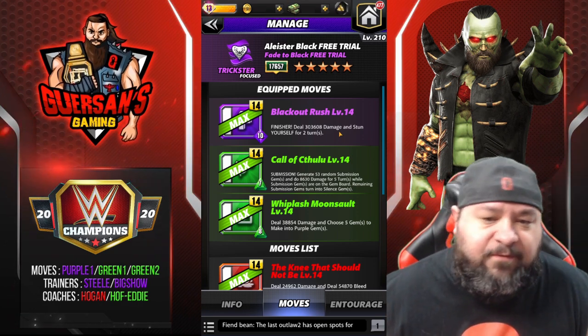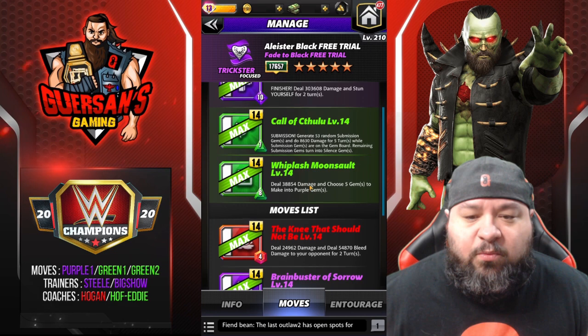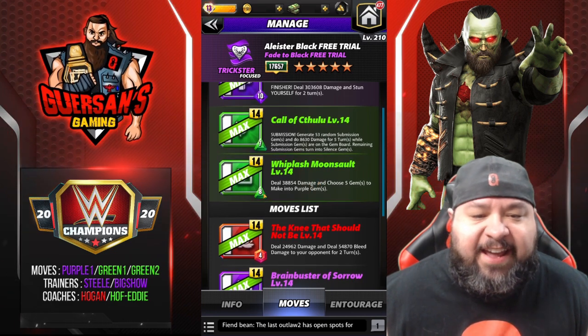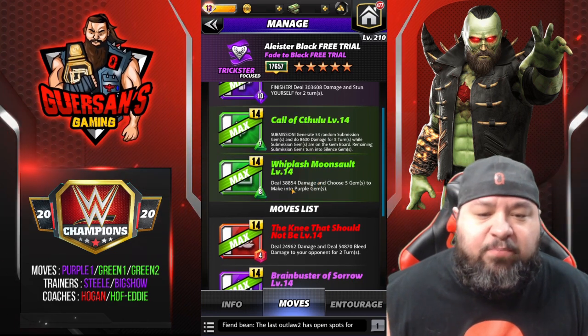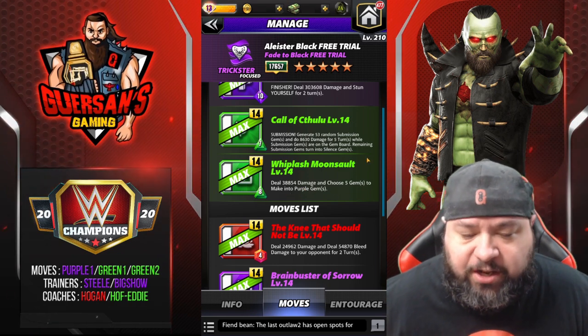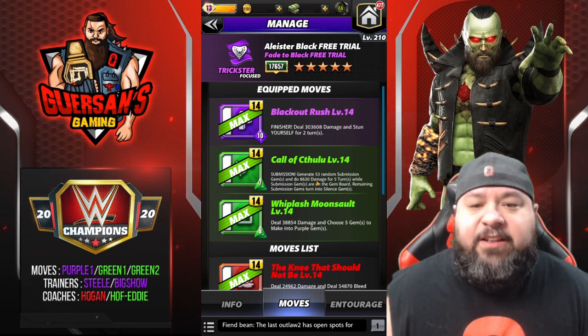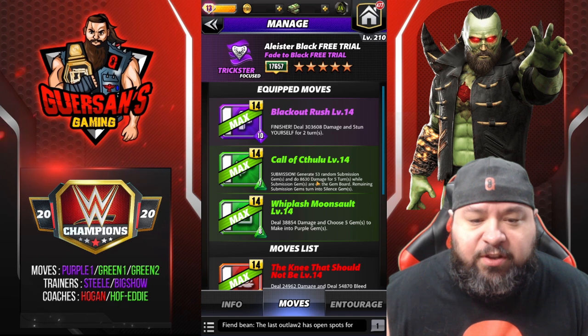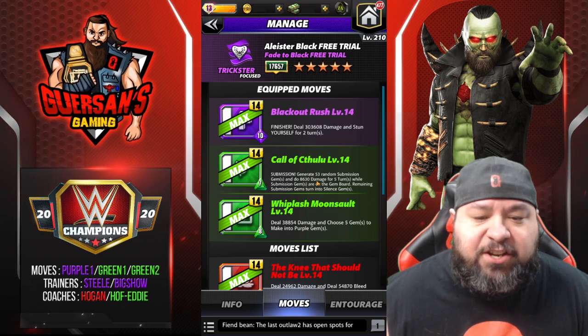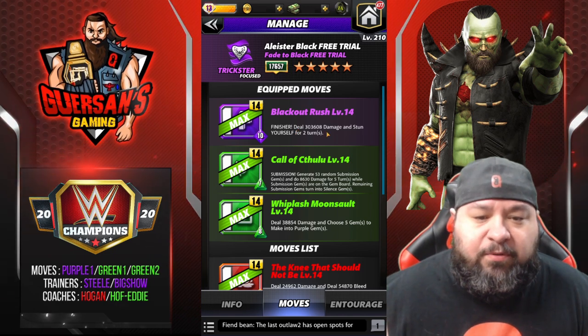Whiplash Moonsault, 8 MP green move — deal 38.8k damage and choose five gems to make into purple gems. The strategy is to open with the submission to drain the opponent's MP, then use the Whiplash Moonsault to fill your purple, and then use the purple finisher.